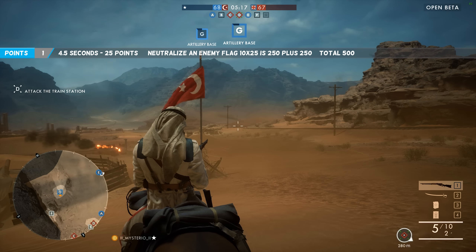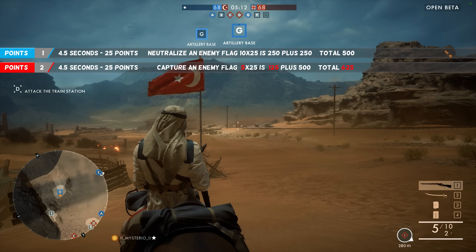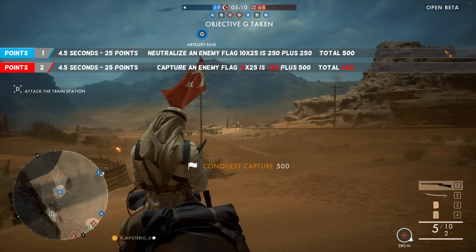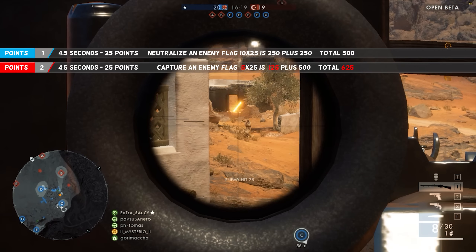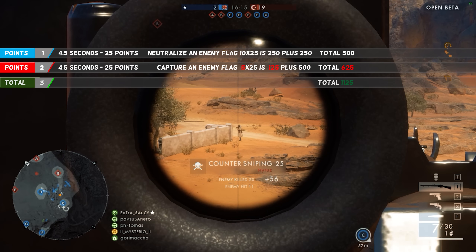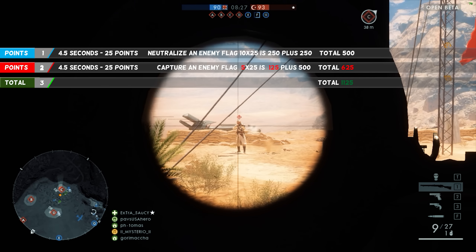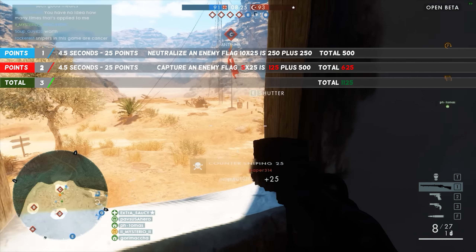Neutralizing an enemy flag will earn you 500 points in total — that is 10 times 25, plus an extra 250 when you actually neutralize it. But you will only get 5 times 25 instead of 10 times 25 for capturing that same flag you just neutralized, though you will still get the 500 bonus points for a conquest capture. So that means a total of 1125 points for capturing an enemy flag on your own. Pretty nice, hey?